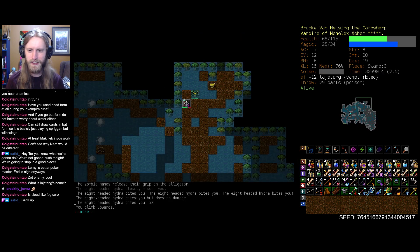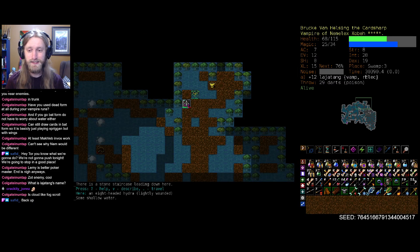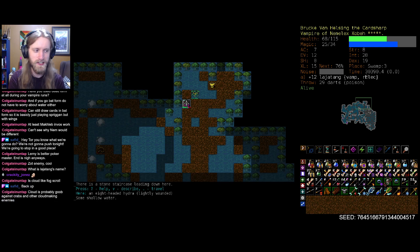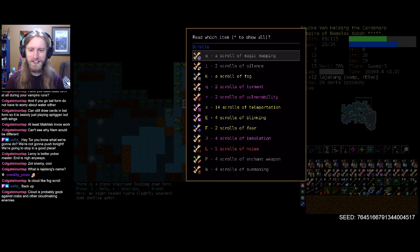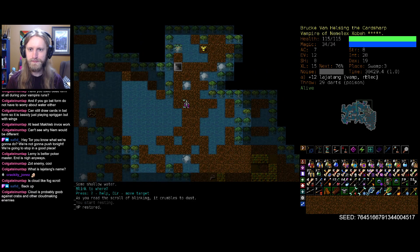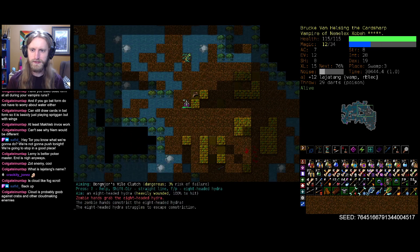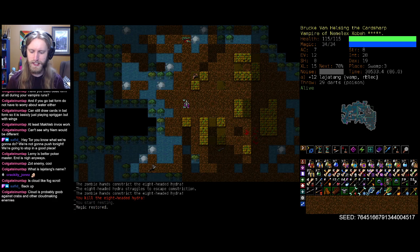Let's definitely take the stairs upstairs. You have 8 heads — didn't realize you were a big boy. I think it comes to 144 — that's 64 plus 80 — so 144 is their potential damage. Cloud is probably good against crabs and other cloud-making enemies, and we have one of those. But I'm going to preemptively do a scroll of blinking here. Even just risking a random energy chance and them getting the swings — not worth it. You never want to die with four blink scrolls in your inventory. And we should just be able to kite this son of a gun nice and safely.